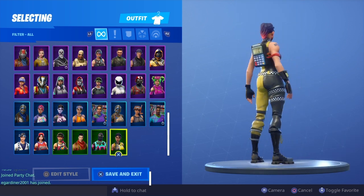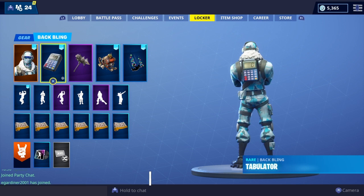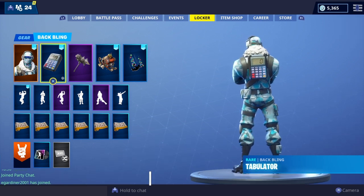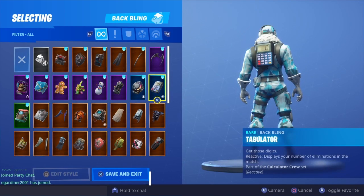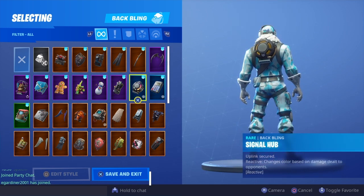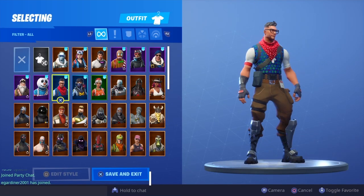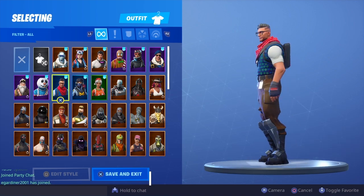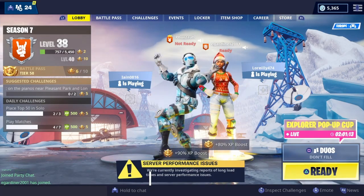So that was all of my skins with the Tabulator back bling — I'm not going to forget the name this time. Let me know what you guys think about this back bling in the comments below. It's not the greatest back bling, but it has its own unique selling point — it does count your kills, and there's only one other back bling that does that. This is absolutely free and it comes with the Prodigy skin. I'm going to be doing a showcase video for the Prodigy, so stay tuned. Anyway, thank you guys for watching — it's been your boy Furza, I'm out, peace.